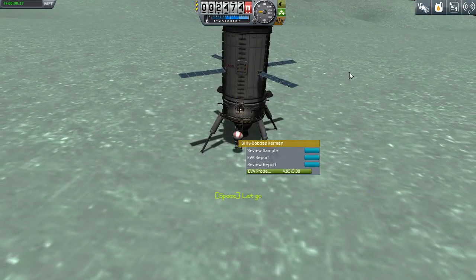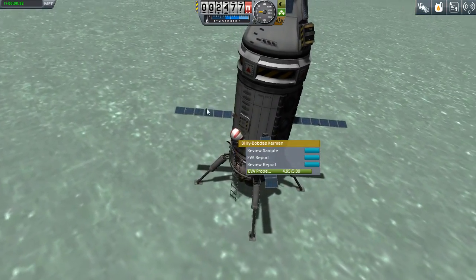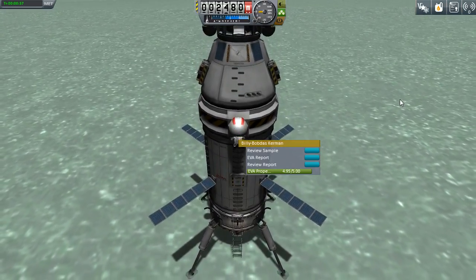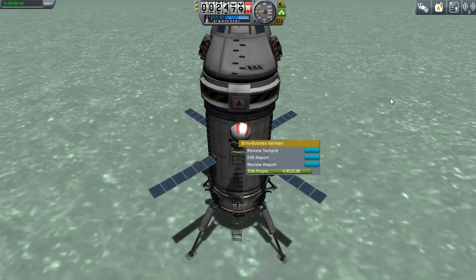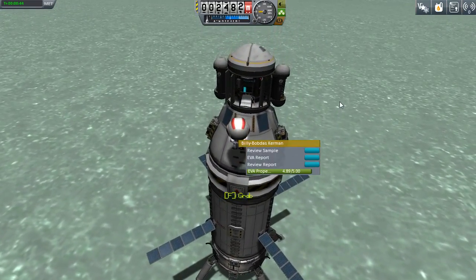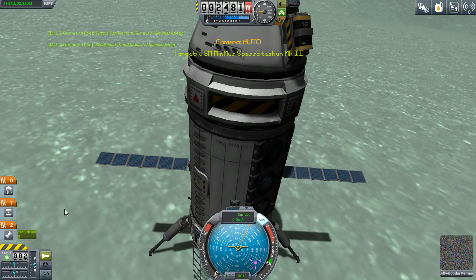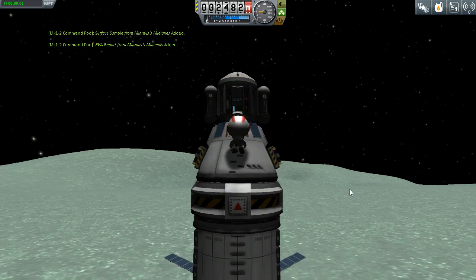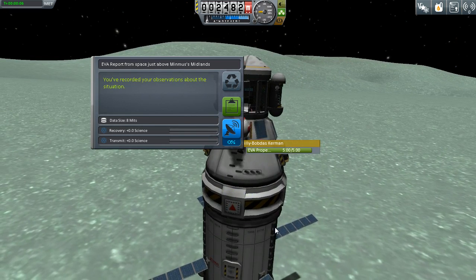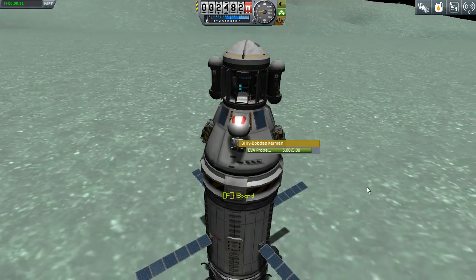So I think if I take this up and store the data in the command module, then get back on the ladder - we're gonna need to use the RCS rocket boosters to get up here anyway. Hey, rockets! Thank you - I don't know why I was bothering with the freaking ladder. So if we go in here that'll load all the stuff into the ship, and we can go back out and grab the ladder and get a different EVA... nope, apparently not. We're in space just above the midlands but we've already got that data.